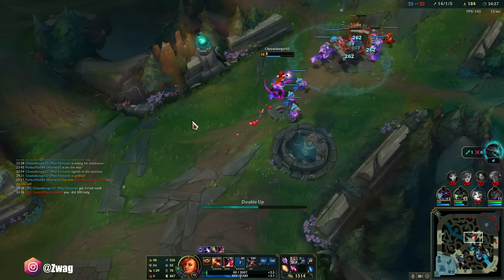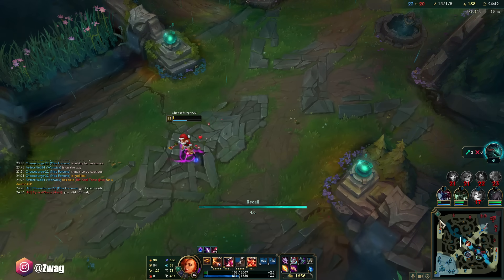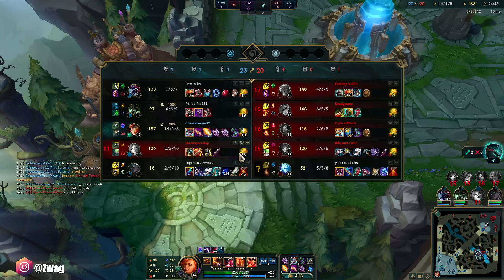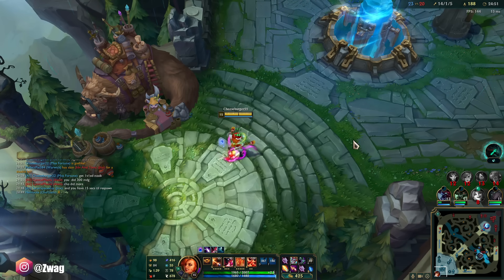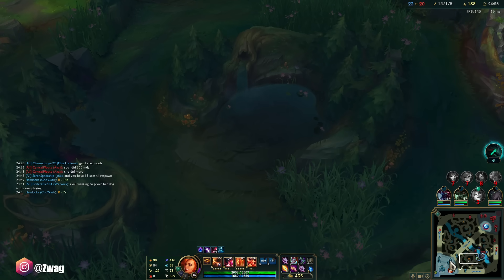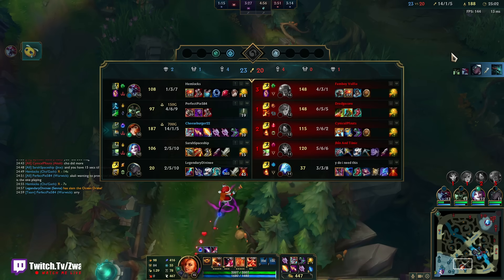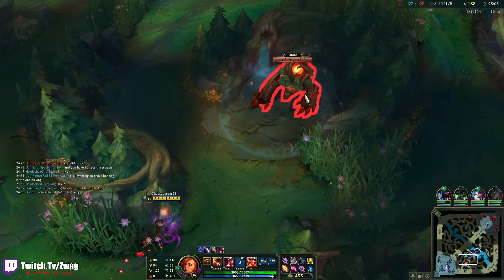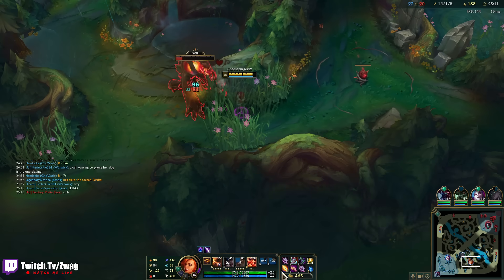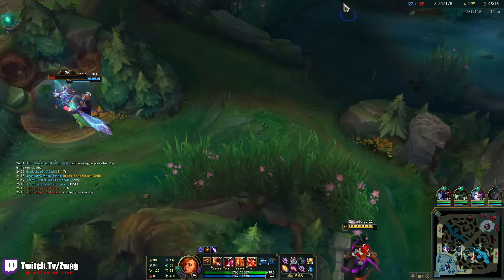Do we get the dragon? They're still alive. She can still assassinate me. It sucks that I need Flash and Barrier just not to die to a 2-and-6 Akali when I'm 14-and-1. How much has my Nashers done? 550 so far — 2,100 on Lich Bane. That's solid.